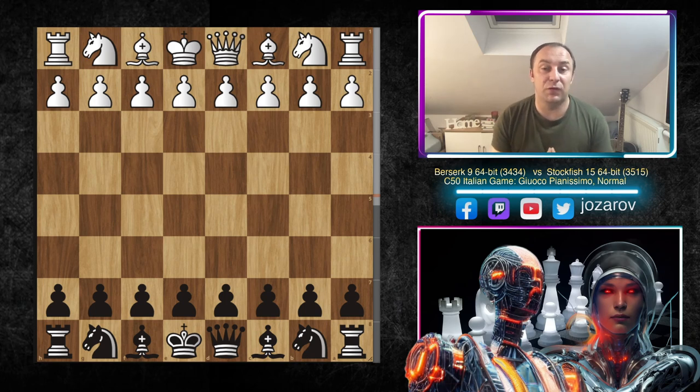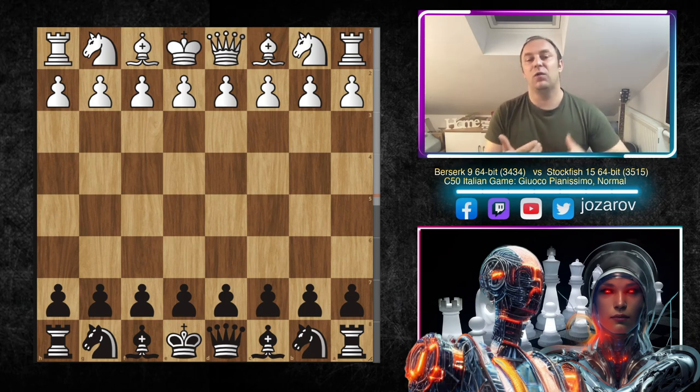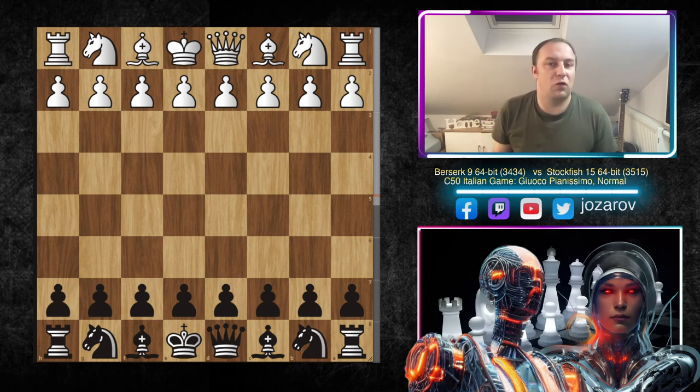Today we'll see the beautiful Stockfish 15 engine battling it out with the black pieces against another top engine, Berserk. The really cool part is that we'll see a beautiful game played by Stockfish with the black pieces in the Italian game, in the so-called Gioco Pianissimo. These are the most popular openings now played at the top grandmaster level.